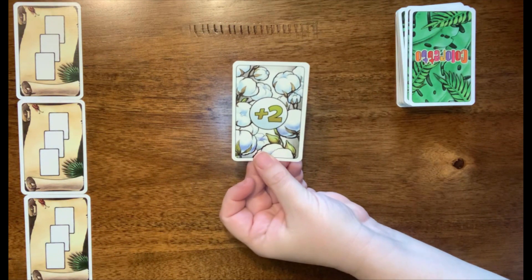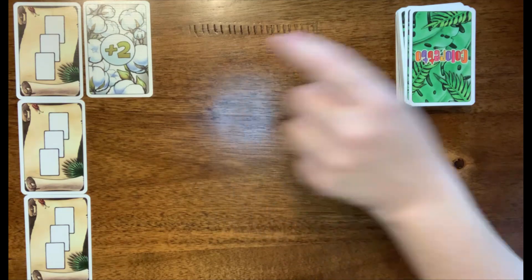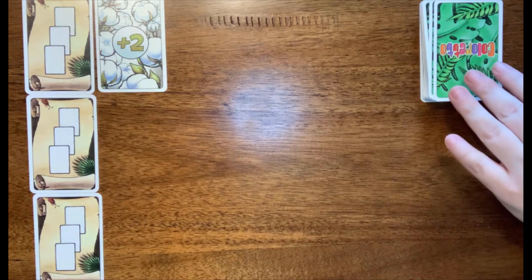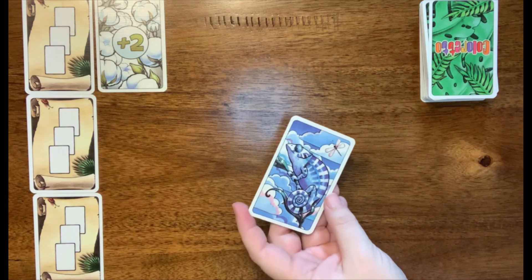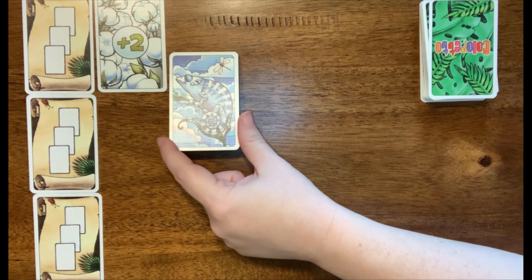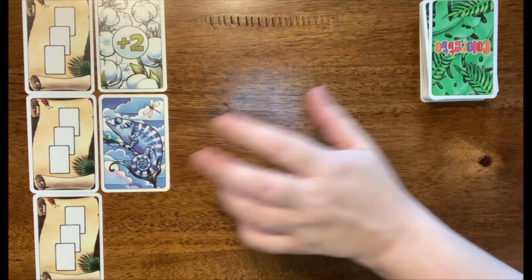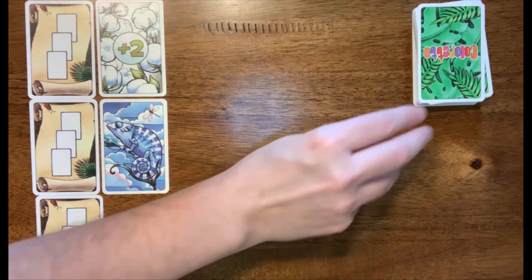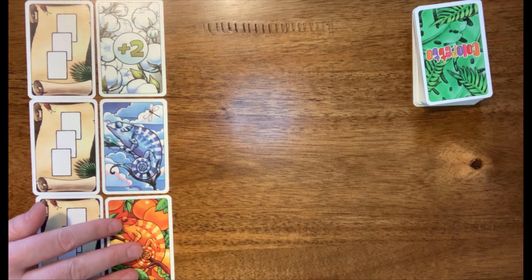I'm turning over my first card and I get a plus two. That means that whoever gets this row will get an extra two points — it doesn't mean I automatically get it, it means I have a chance of getting it. Next, our mystery player draws and gets a blue card. As a player, I need to remember that Monty already has a blue chameleon in his row, so I don't want to put it with the plus two. So I'm going to place that card there. I could take one of the rows and stop immediately, but since I want more cards, I'm going to keep going. I flip a card — oh, there's an orange. I'm going to spread things out and put the orange there.